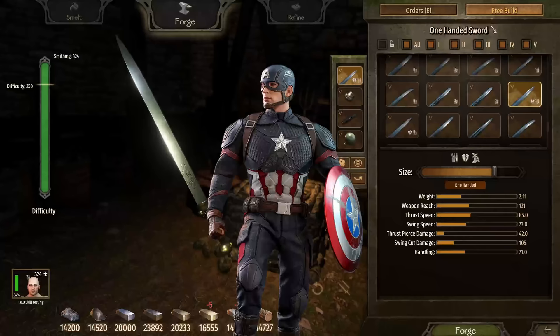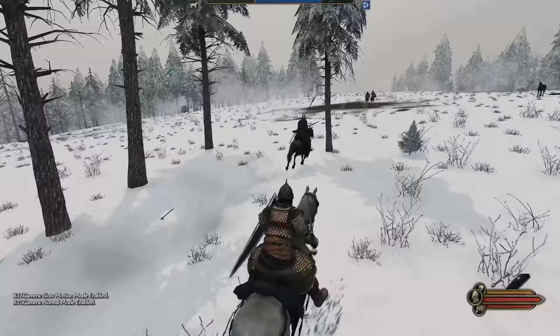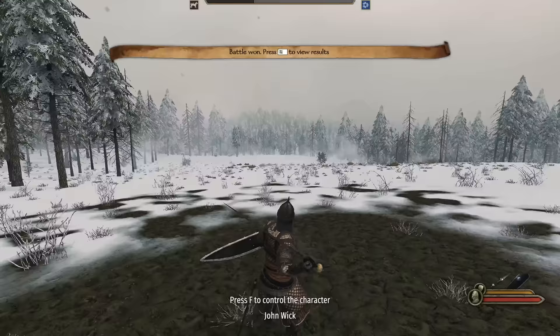Not all heroes wear capes, but the best ones use a shield, and this one-handed sword is no exception. With damage of 105, length of 121, and bonus damage to enemy shields, the Captain America is incredibly potent. One-shot high-end armor? Check. One-shot nobles too? Yep. I'm not usually a fan of one-handed weapons, but this thing feels really good in hand. It's quite a bit slower than other speed weapons we've looked at, which is the only downside.